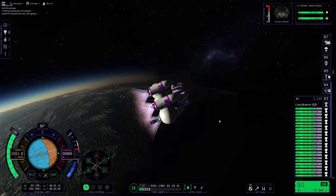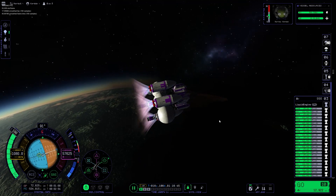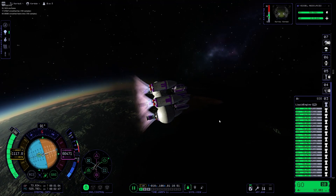Because the payload, and therefore most of the drag on this craft, is at the top, a steeper ascent profile off of the surface of Kerbin is needed.